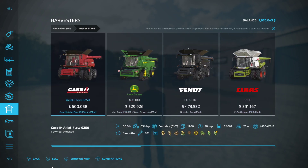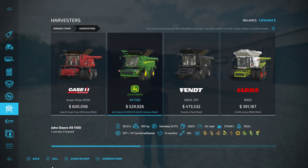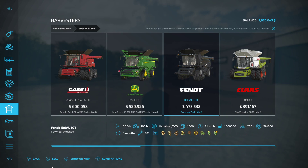Next up would be our Case. It holds 24,600 liters and is 630 horsepower. As you can see, if you want to, you can pause the video and look at the mods themselves — it has the mod name on the bottom. Then you have the John Deere X9, it holds 27,400 liters, runs 700 horsepower. Then you have the Fent — that is 790 horsepower and runs a million liters on the capacity.